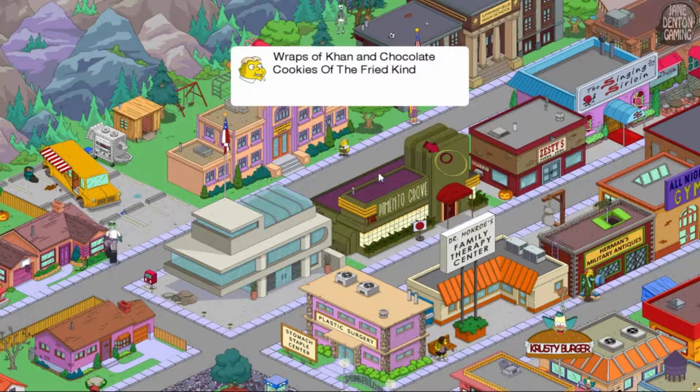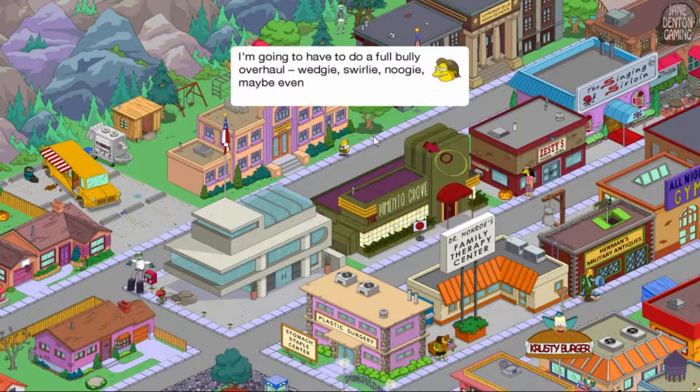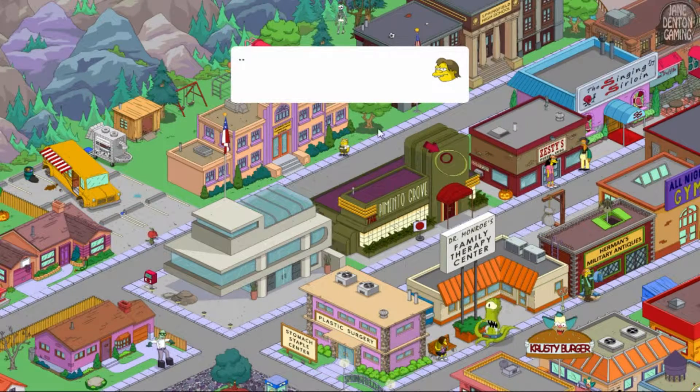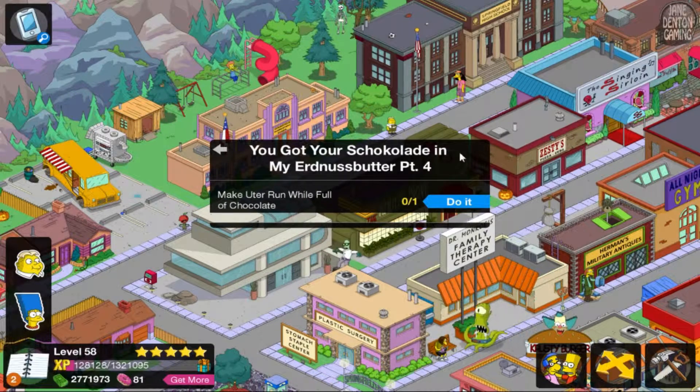Wraps of corn and chocolate cookies of the fried kind — this is paradise! Ooter, you old so-and-so, I haven't seen you in ages! We're way past due on your last wedgie appointment. I'm gonna have to do a full bully overhaul — wedgie, swirly, noogie, maybe even a swonky! If I move my next appointment I should be able to squeeze you — into a locker. Please no, don't make me run, I am full of chocolate! You got your chocolate in my Erdnuss butter — Part 4! Make Ooter run while full of chocolate.